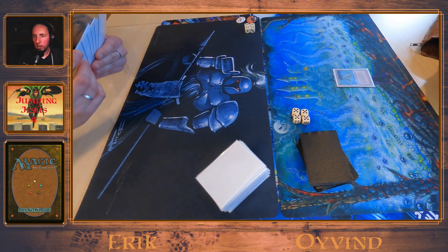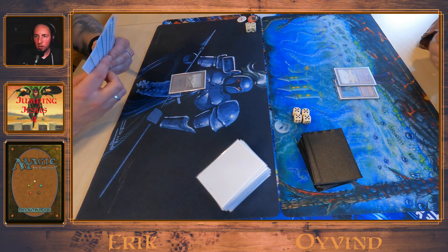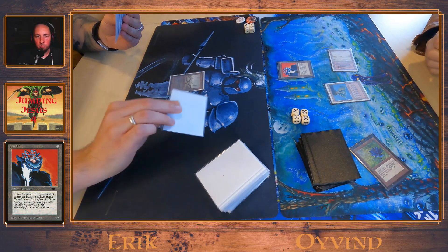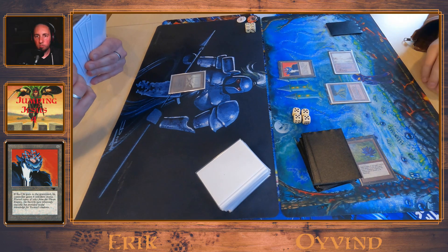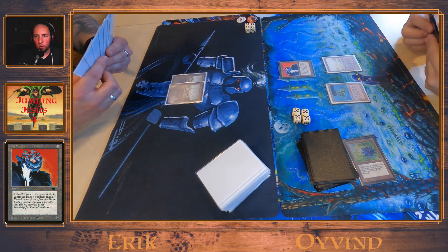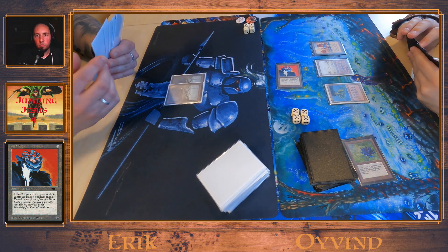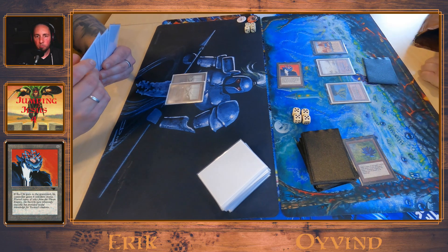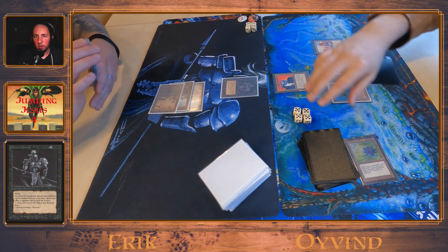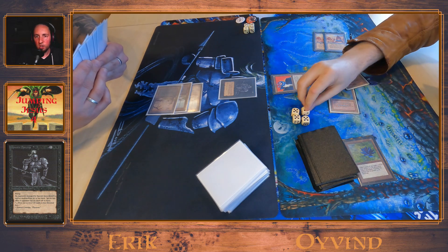Game number 2, Eivin is on the play. He starts out with a Volcanic Island, then a Swamp, a Lotus, and more mana for an Asuchi. Erik doesn't have that much removal for those big artifact creatures — that gets him down to 16. Another Swamp, two City of Brass — that's some damage. Eivin attacks, and you should attack before you cast your spells, so that's a good play.